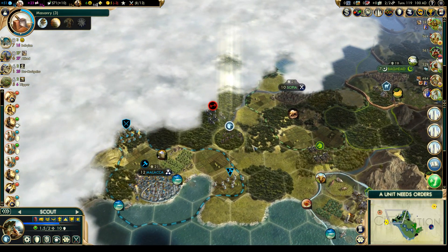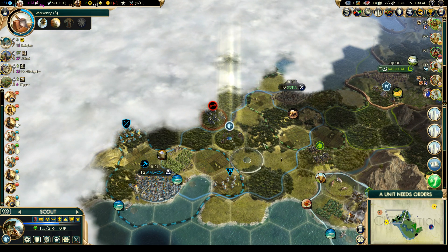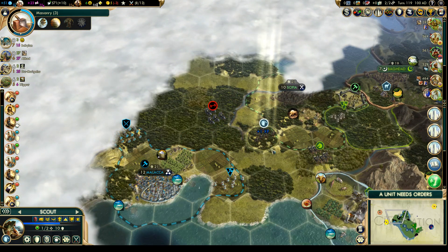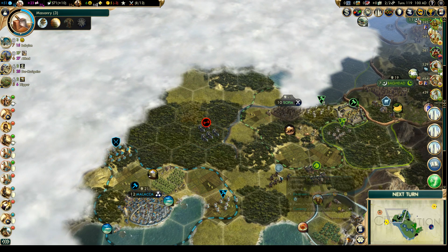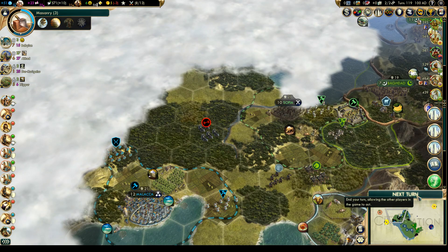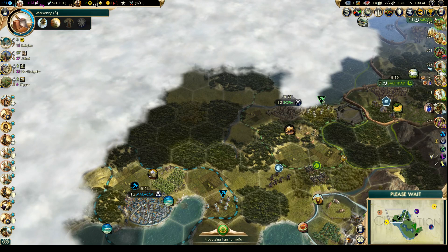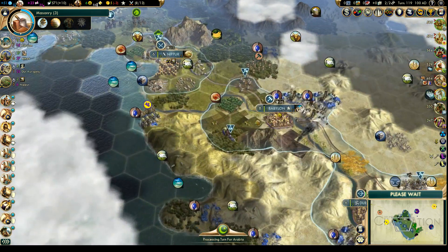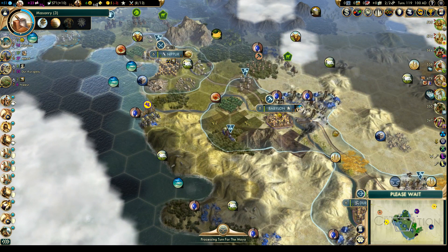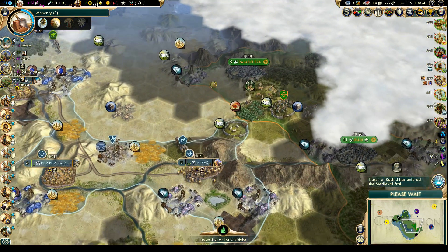Look who we've run into. I think we'll just back up. Let's get a mutual contact with Rome. So as soon as we get our happiness fixed, it might be a good idea to go to war with Gandhi because he seems to not like us very much.